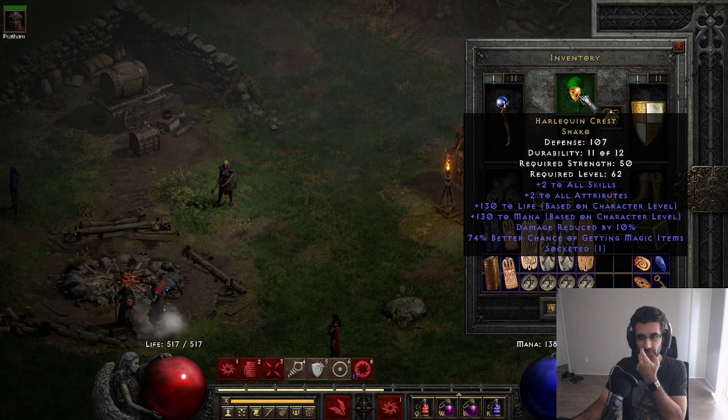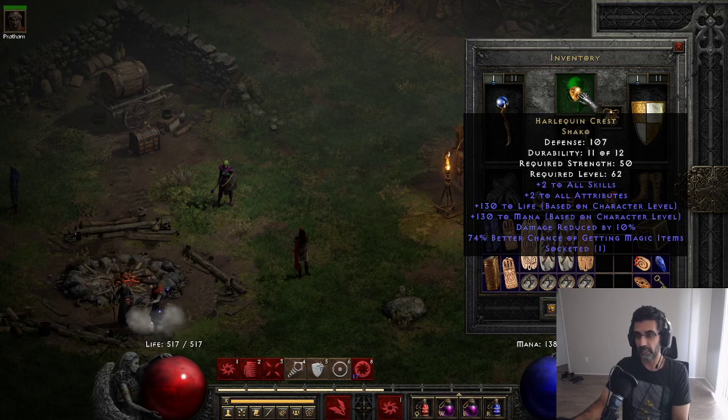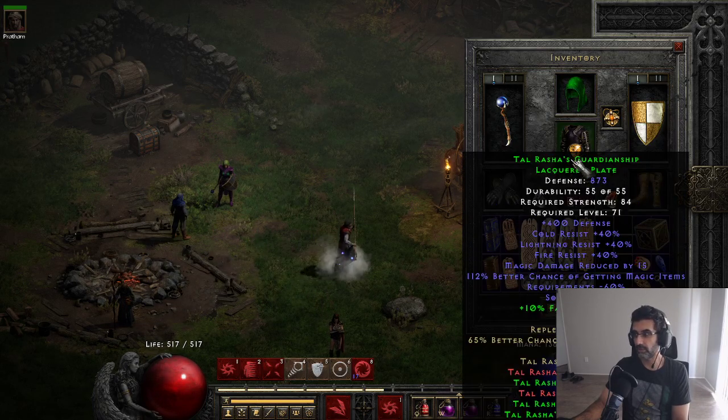Ashako I was able to get for pretty cheap - a Mal Rune, I believe. It's been going down on ladder; people are still asking for Ists, but you certainly don't have to. Before this, I was using a Lore rune word and Stealth and whatnot.